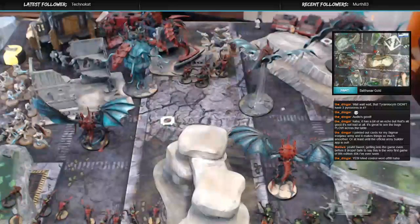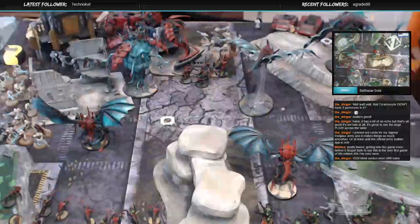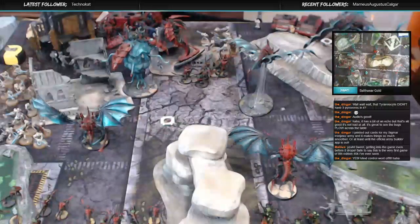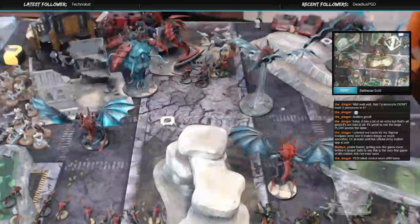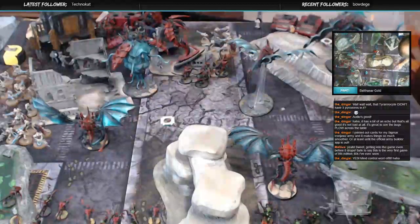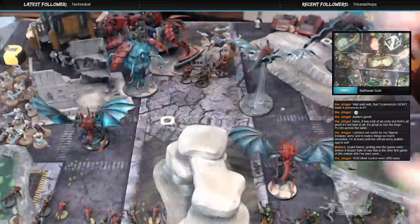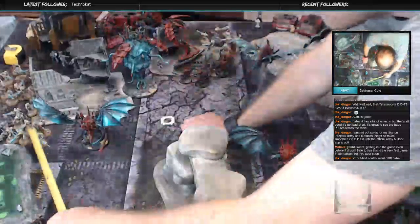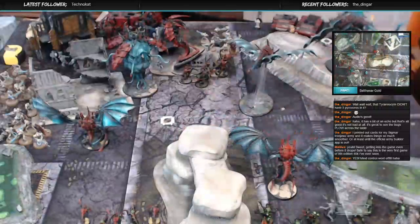Their toughness? Three. So this is gonna be threes and shred. Four, five, eight. AP nothing. Anything or nothing? Nothing. Okay. And you don't get cover because one of them isn't getting a cover save. Six up saves. Seven — I get to pick. They're still in synapse, right? So they're not gonna run. Yep. Twelve.